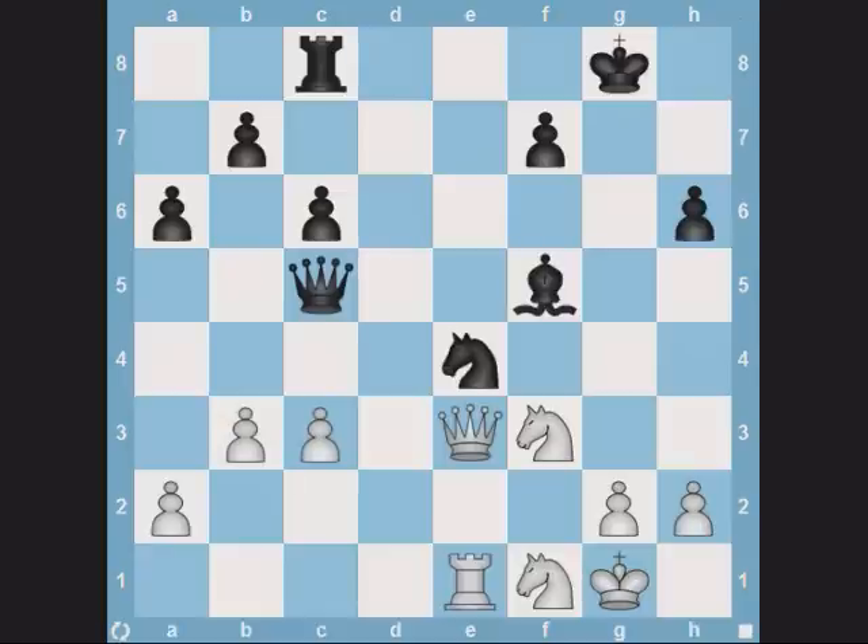Sometimes a simple exchange of pieces has a tendency to make pieces loose. White plays queen captures queen. After the natural recapture, black's minor pieces are both loose and on the same rank.